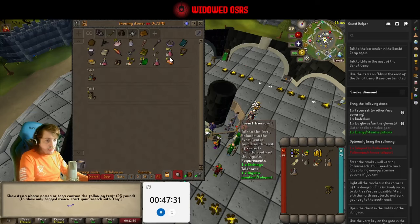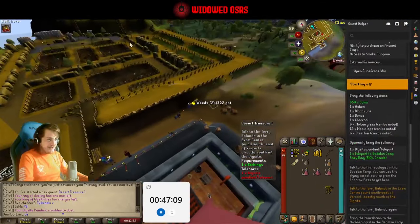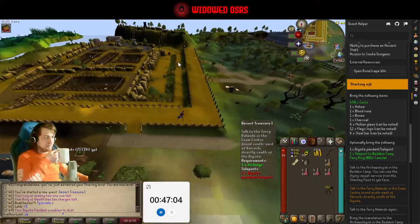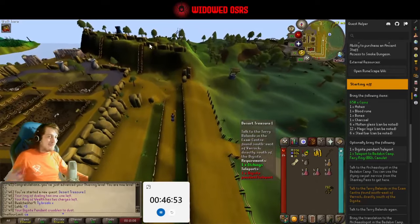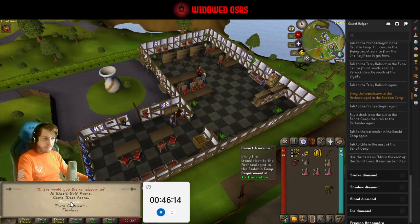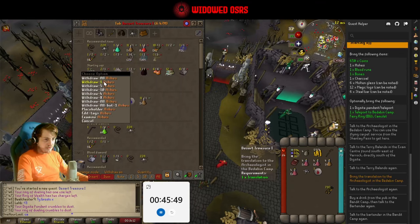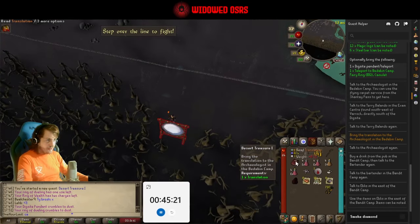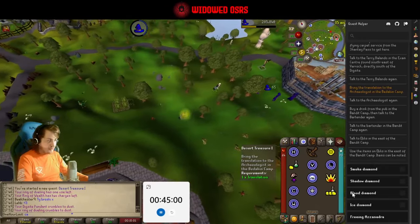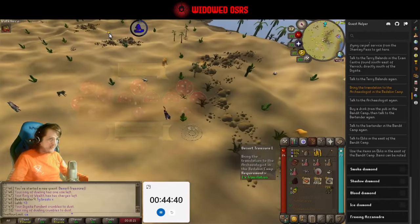We'll get some Stam, some Energy. I didn't grab the actual stuff - what are you doing? I don't want Scurry back either. I should probably get him back before the final boss fight - it's only right we end Season 2 with our companion the same as Season 1. I'm actually just going to go back to Ferox because I forgot the stuff. We're going to need... can they be noted? I didn't realise - I thought it said can't. There we go. Probably need another Dueling Ring too.